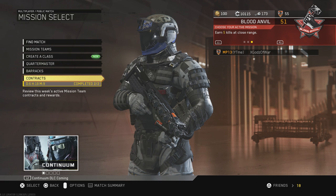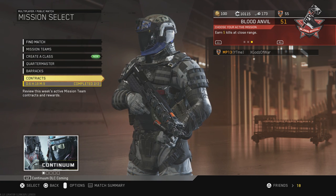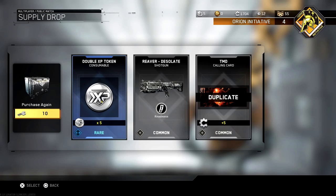We also got some new things in the form of double XP tokens. I'll show you guys a picture of that right here. The way you get these is through supply drops — you can activate them and it'll give your last game all double XP. They're pretty cool and new. I haven't got one yet but I do want to get one.